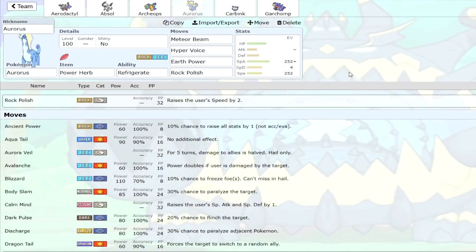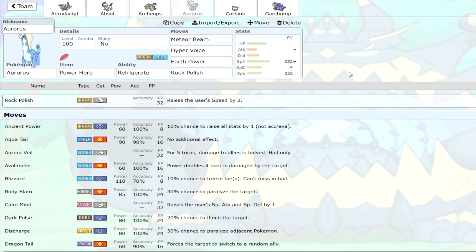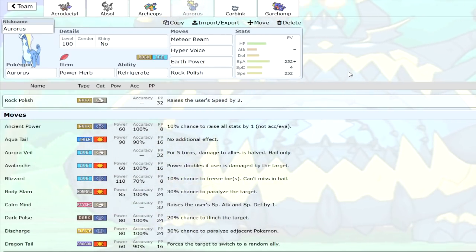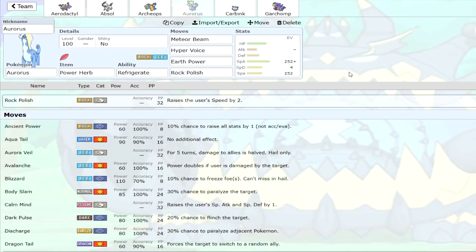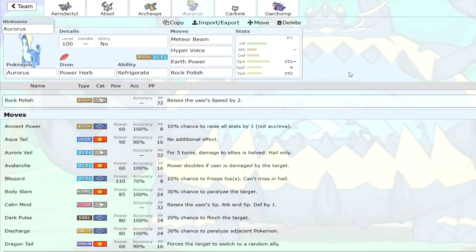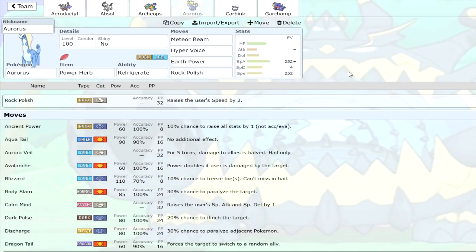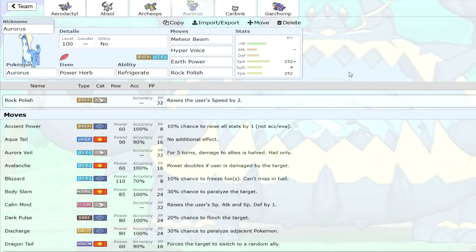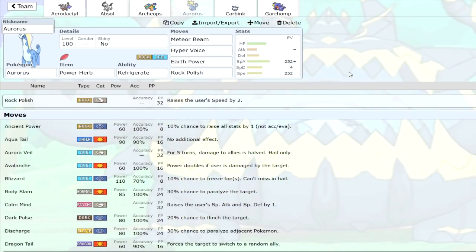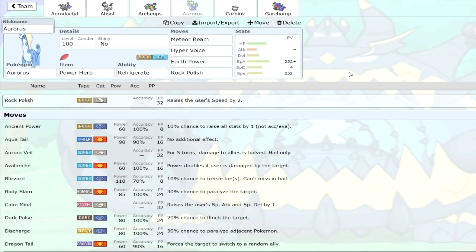Next Pokemon — and this is the one I was raving about on Twitter — Meteor Beam Aurorus. You're seeing a theme here with Meteor Beam because it is one of my favourite moves. Power Herb Meteor Beam, Rock Polish, Hyper Voice, Earth Power. Ice-Ground is very good coverage — it hits a lot of stuff super effectively. Earth Power deals with Fire and Steel types, whereas Ice can't. Aurorus gets Calm Mind, but you'd rather only set up for one turn with Rock Polish. Aurorus can usually take a hit — barring a Mach Punch or Bullet Punch. So you set up, kill them with Meteor Beam, get your boost, then hit stuff very hard with Hyper Voice and Earth Power. Very solid mon. I can see it being very good in the lower tiers. This thing could be a big threat in the lower tiers — mark my words.